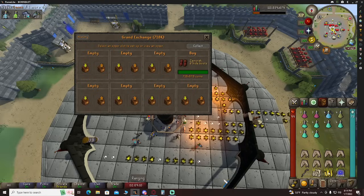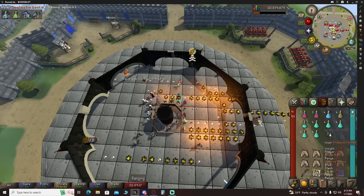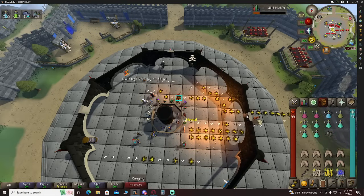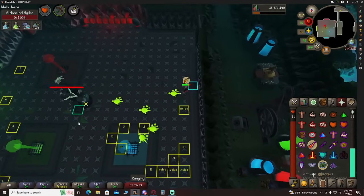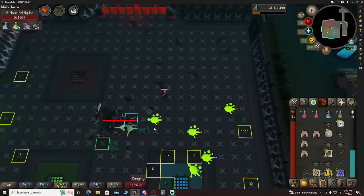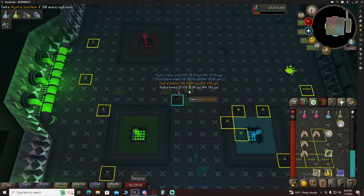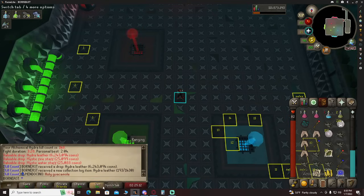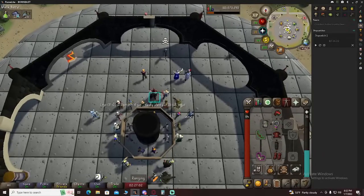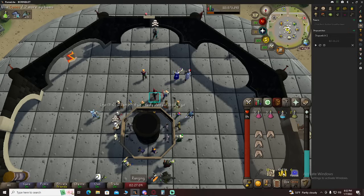Going to pick up some Zammy D'hide boots — pretty much spent most of the cash, about 50k left. It's a pretty good upgrade from the snakeskin boots. That's a very good drop — my 11th kill at Hydra and I got a nice Hydra Leather. We're going to take that back to the GE. I've paused the timer here and we've got about 35 minutes or so.